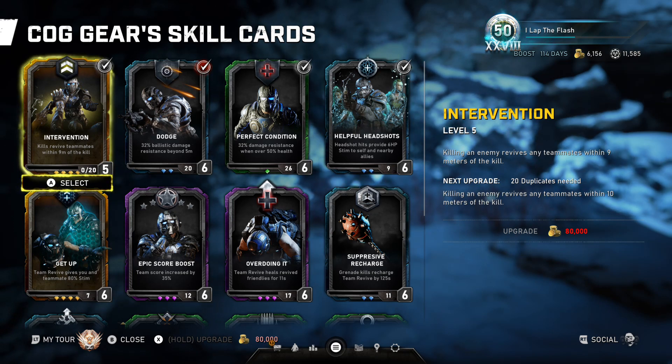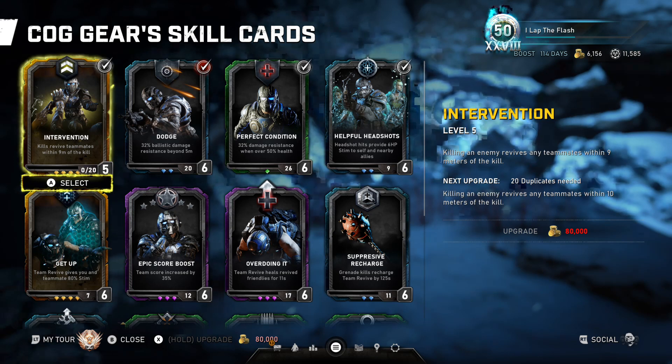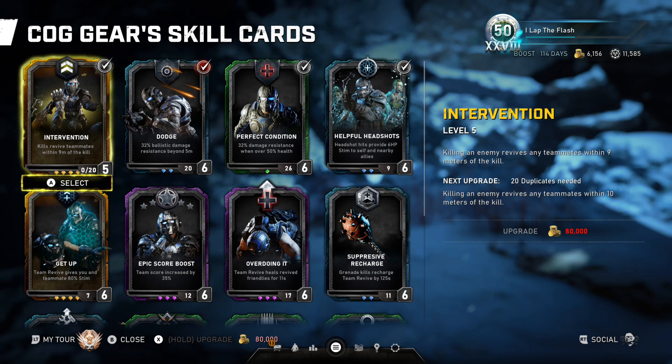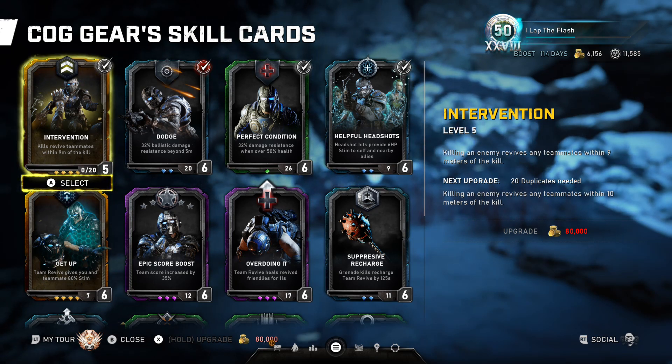His new card is really good. I know a couple people have been asking me what I think of this card — yeah, I do like it. 10 meters is a nice distance, and since you generally have people posted up in close proximity and he's playing in the back, you can get a few revives a game with this card and it's really nice.